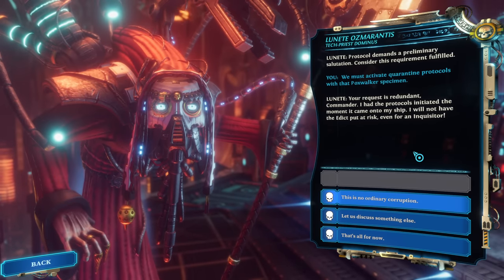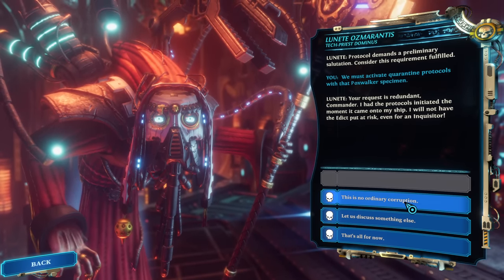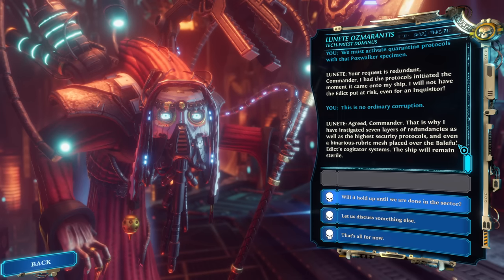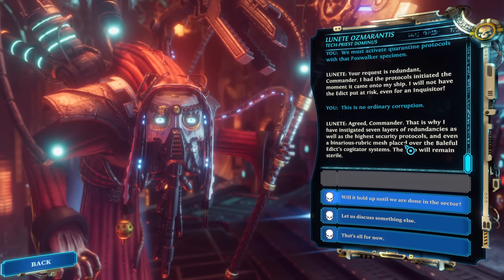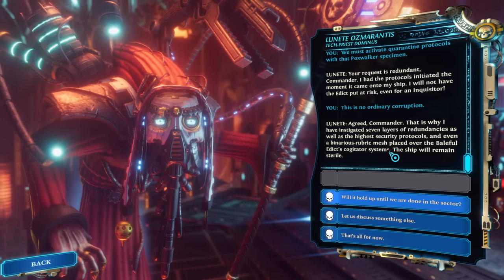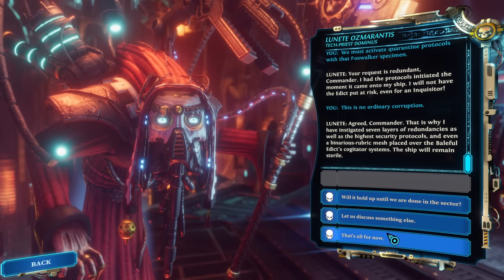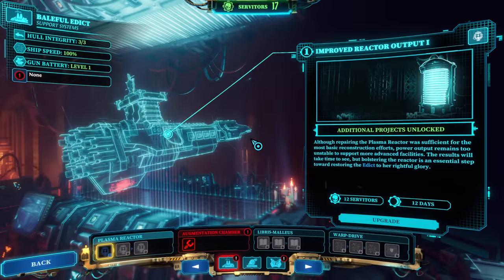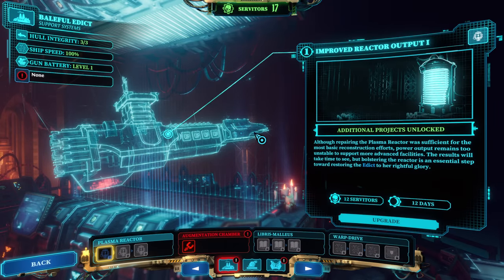That ship project is complete — the plasma reactor has been repaired. Commander, I have completed repairs to the plasma reactor — our reconstruction efforts can proceed once again. They sure can. So we can talk to all of our zany cast characters. We must activate quarantine protocols with that specimen — I will not have the edict put at risk, even for an Inquisitor. This is no ordinary corruption. The ship will remain sterile. We are going to go fully into all the conversations — if you guys want the full story, all the character stuff, all the speculation, there was plenty of theorycrafting in the blind playthrough. We're going to skip over a lot of the conversation so we can see the DLC content especially, but also see if we can rise to the challenges ahead.